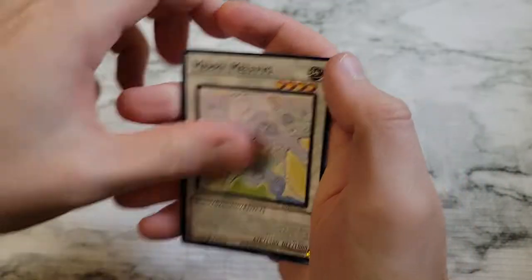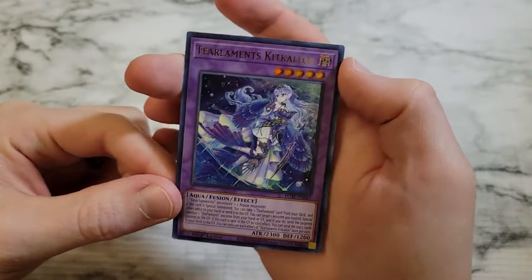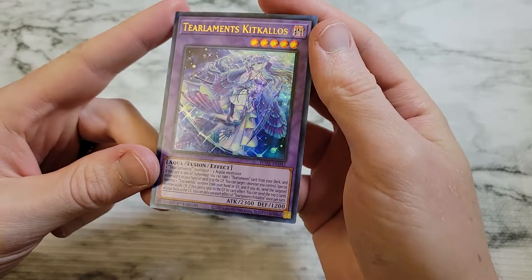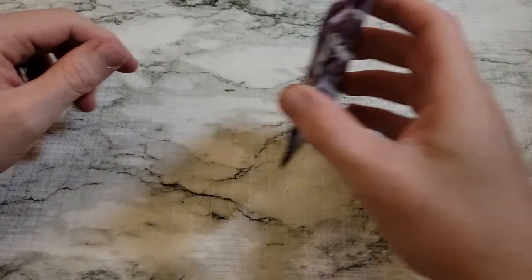Mary Melfies and then we got Tear Laments Kit Kalos as an ultra rare — that's actually probably one of the better ultra rares. We're wrapping them up and they really want us to play Tear Laments.